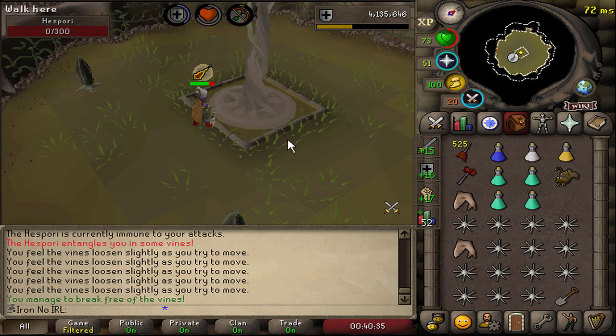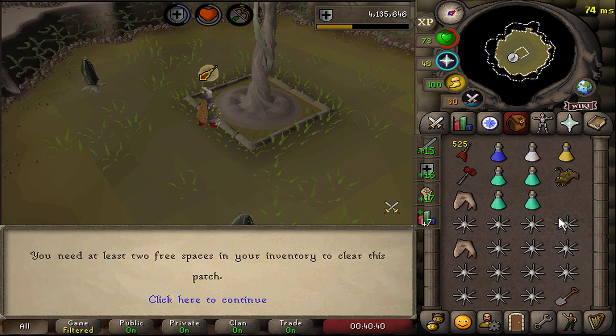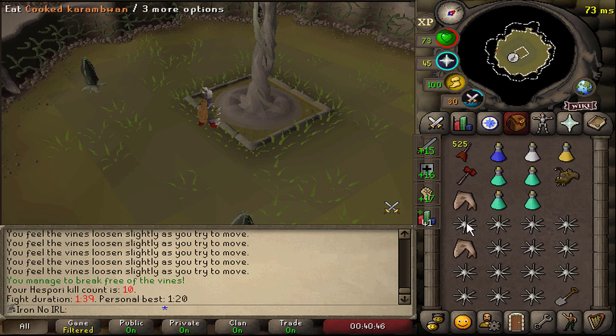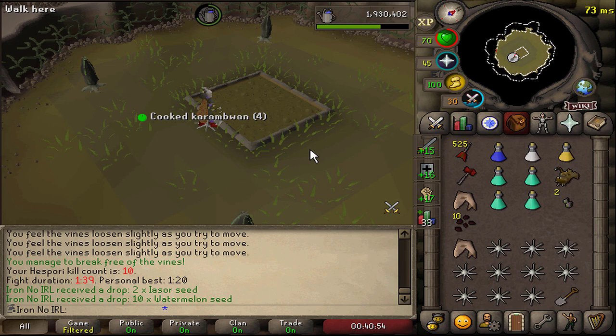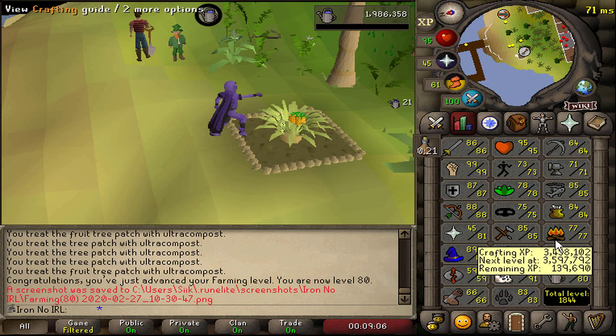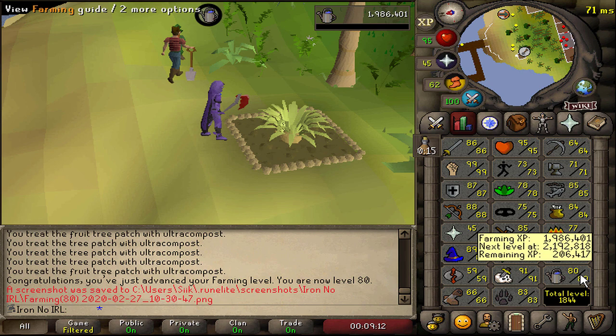Another Hespori kill down. Can we get the bucket? Let's find out. I need inventory space, let me clear this out. Come on, give me something good. No - I can't believe we didn't get anything. Watermelon seeds - nice. I had to get back to my farming runs. I finally have enough tree seeds to do tree runs, and we just got 80 farming. I think it's five more levels and we can get into the high tier of the farming guild.